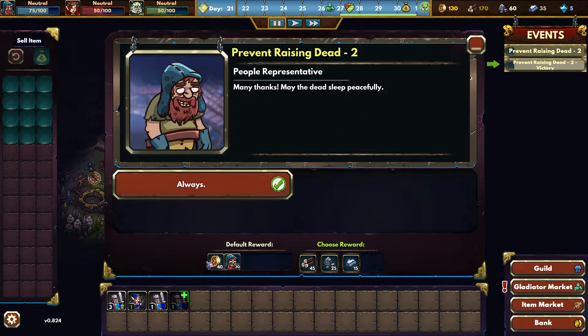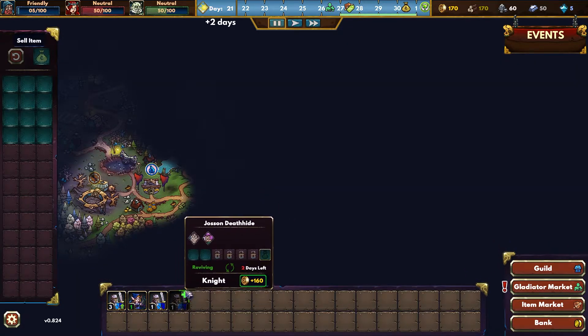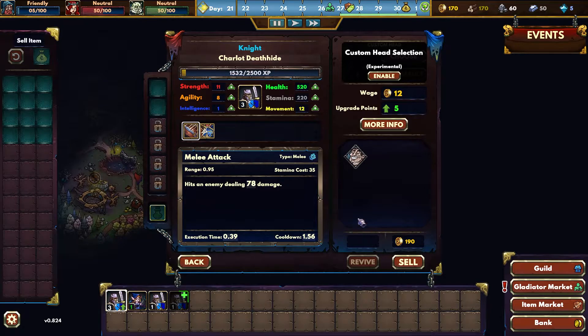So these are our default rewards down here - 40 gold, 30 base things. I'm actually going to select that and hit always. This guy's health will naturally regenerate. He's got five upgrade points, so we're going to add a couple to there - strength, agility, health. All right, good deal.